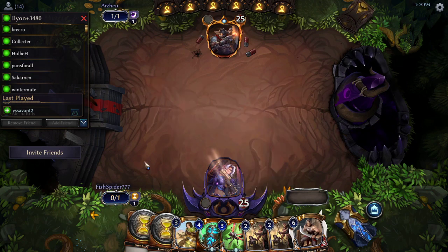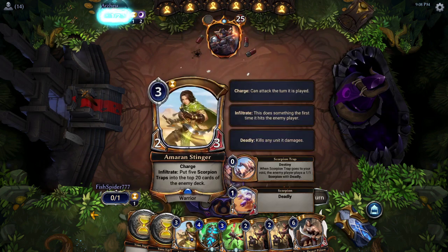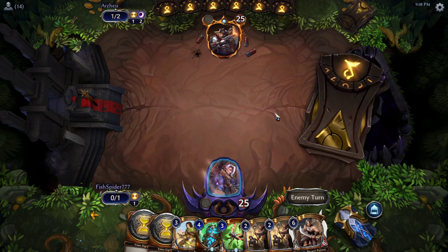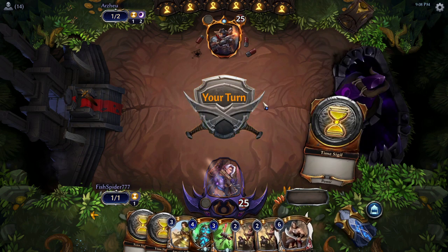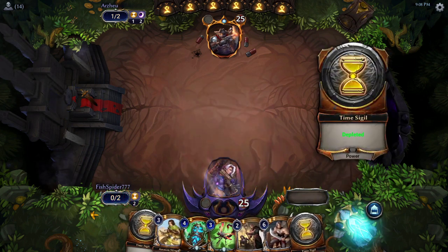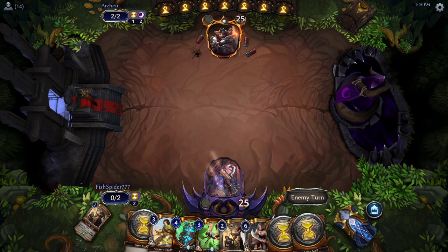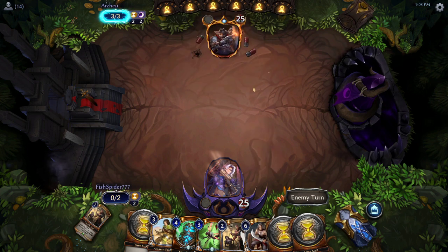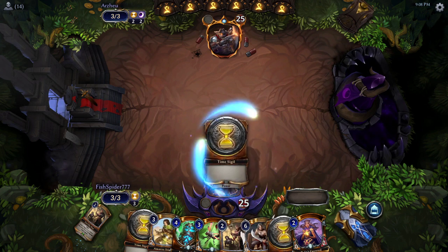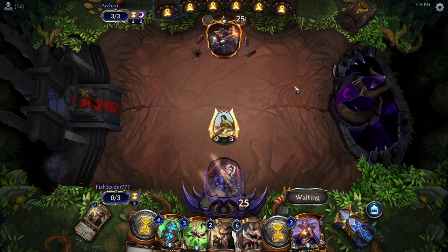And there we go! Starting off right away. Fish Spider with a Hammer and Stinger in their opening hand, which is really strong. Setting up, getting all these power cards out. The big thing here is gonna be if Arzu's removal is enough to stop Fish Spider, because Fish Spider's got a lot of really powerful cards, but obviously there's not a lot of removal in this deck.